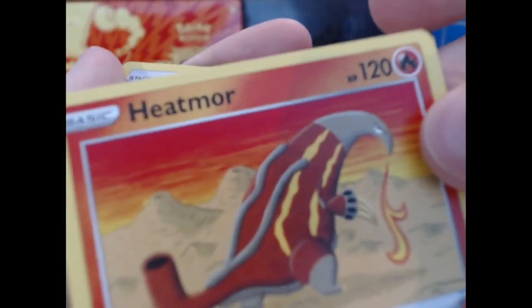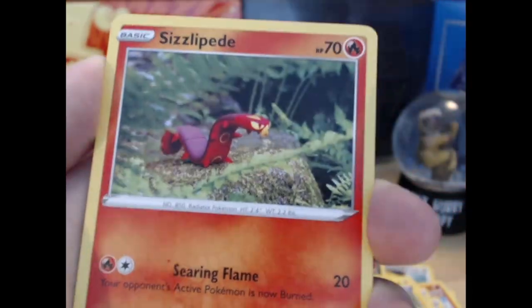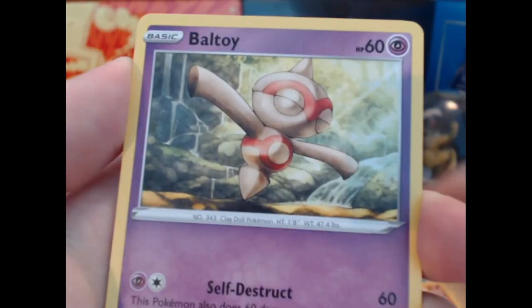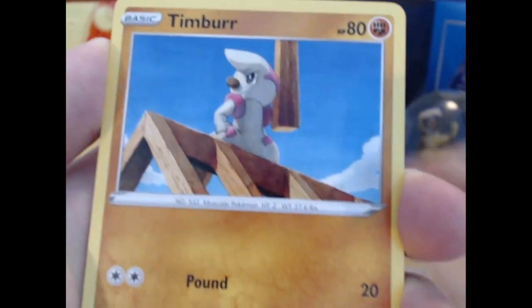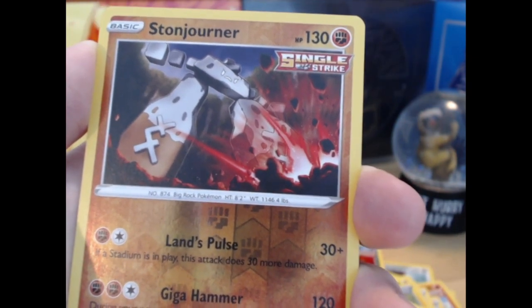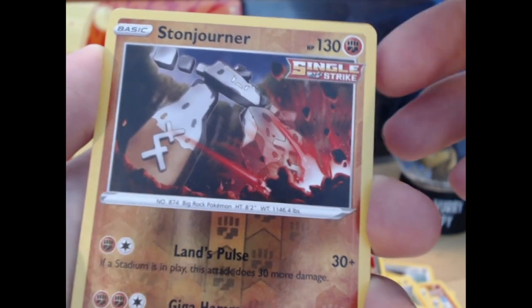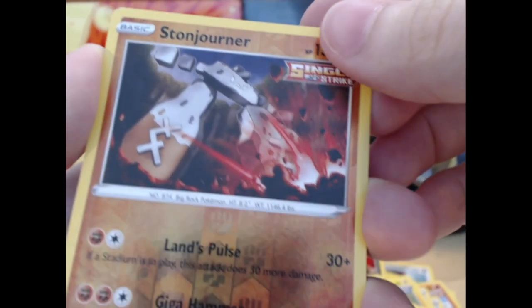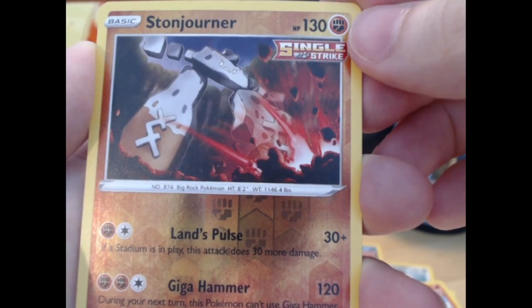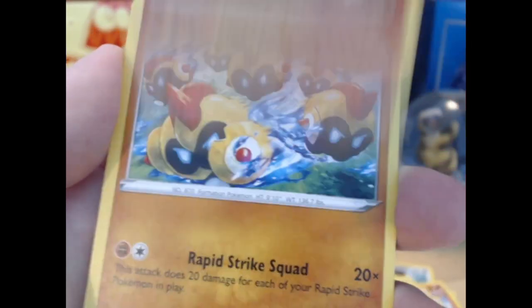Damn, look at that terrible centering — that's just sad. That's one thing I've observed in the last little while: just the quality of English cards seems to be not quite there in comparison to Japanese cards. They just aren't quite up to par in terms of quality. How do you even say that name — Stunjornor? Single strike reverse — cool, and the Phalanx rare in the panel.